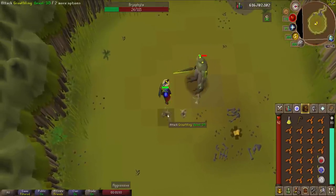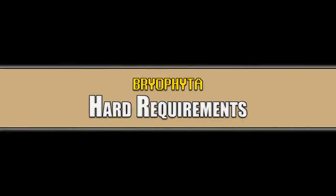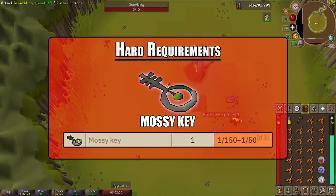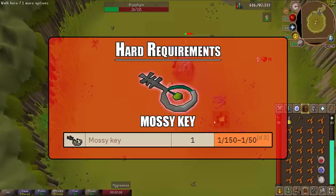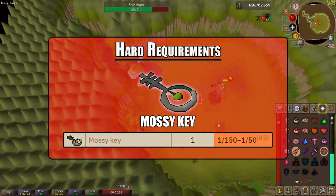For the hard requirements, there is only one: a mossy key. Mossy keys are dropped by moss giants. The drop rate is 1 in 150 to 1 in 50 depending on where you're killing moss giants. Outside the wilderness it's 1 in 150, and in the wilderness your chances drop to 1 in 60.